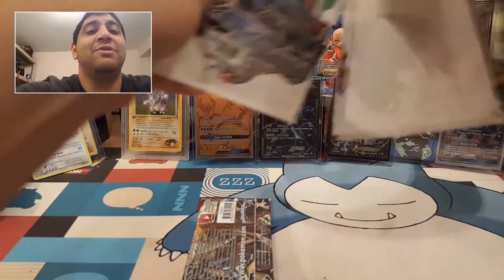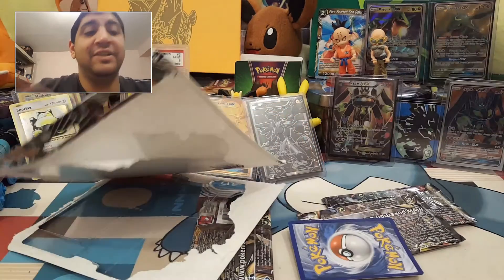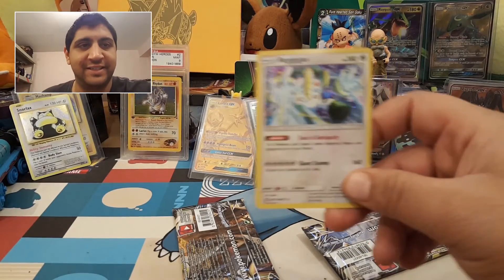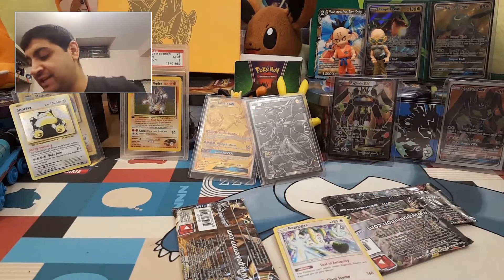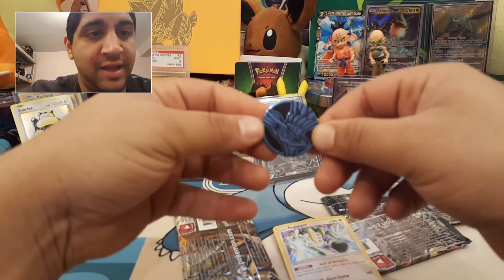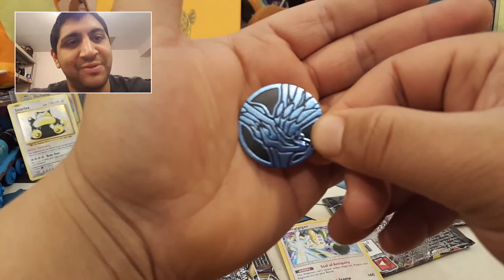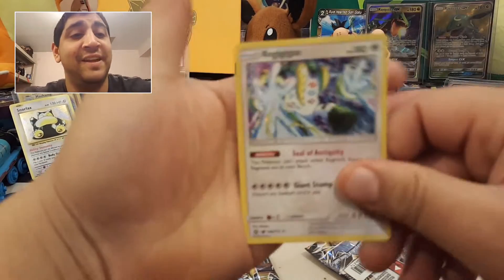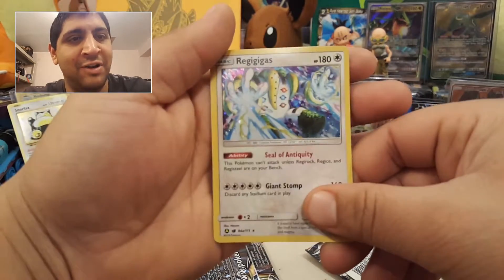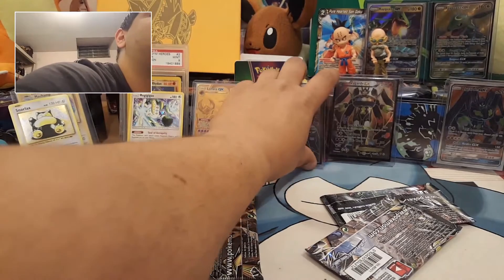That one opened up pretty good, surprisingly. Code card — there you go. So this comes with a promo of a Pokémon that I quite like — Regigigas, there we go. It also comes with a coin. Let the focus come... there we go — a Zerneas coin. You get the Regigigas holo, pretty cool hollow. Quite the fan of this Pokémon.